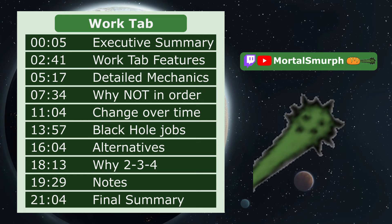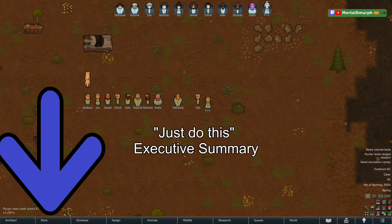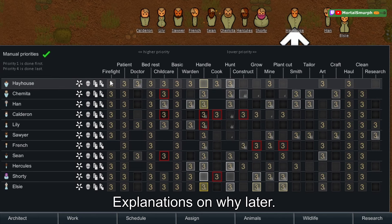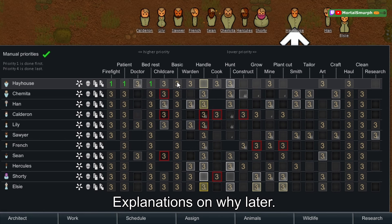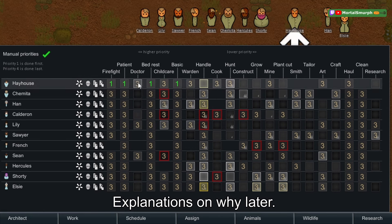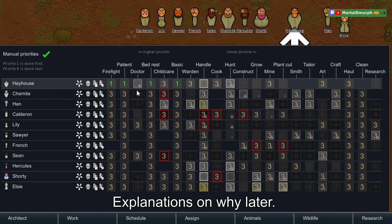The executive summary on the work tab: if you want a quick summary, go to the work tab right here, press manual priorities in the upper left. You probably want firefighting, patient bed rest, and basic all set to one.